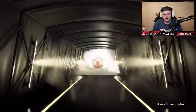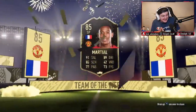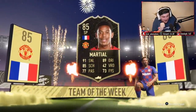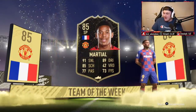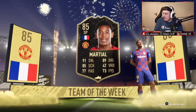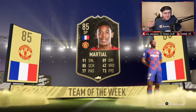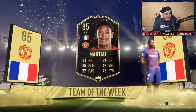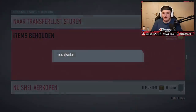No way. No way! Bro, that's sick! How much did he sell for? We just packed Anthony Martial's in-form! Oh my word — I genuinely had no idea who was in-form this week. We just packed in-form Martial! He's 170k right now — that is actually pretty crazy. Anything else in the pack? There's a Juan Mata in there as well! What a pack — I'm going to send him to the transfer list and store the rest in the club.